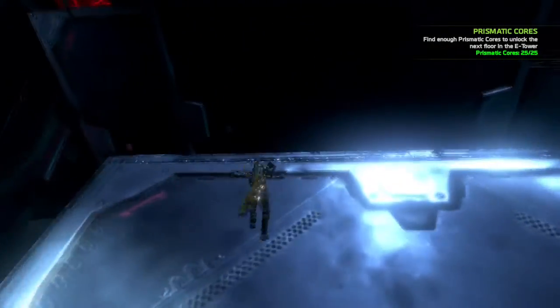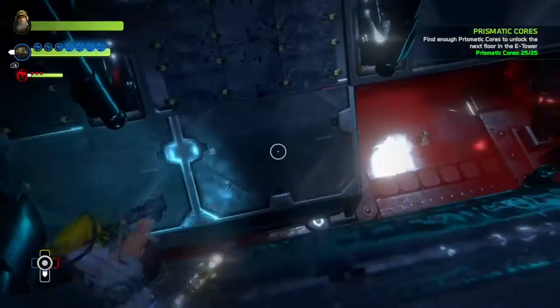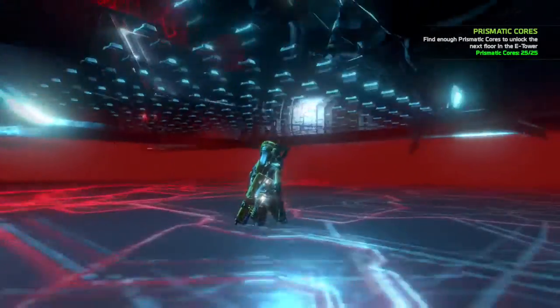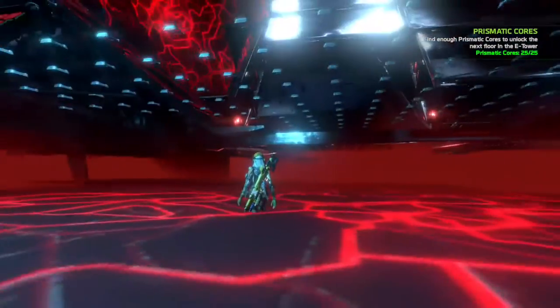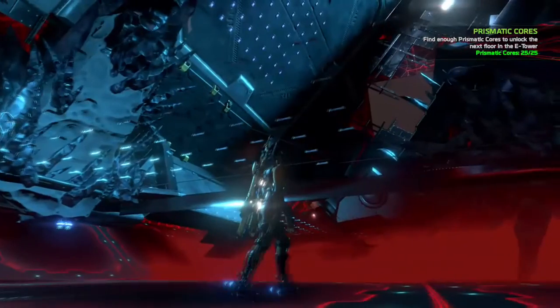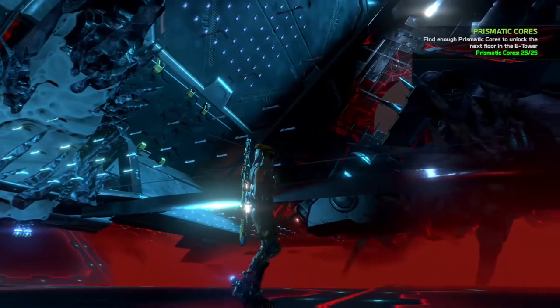Showing you getting out of the map on floor 2 and floor 3 wouldn't be necessary, seeing as how each and every floor is identical to this one — just repeat the same steps and you'll get out. This glitch was found by SNES and xShadowExMist here at Team SNES.